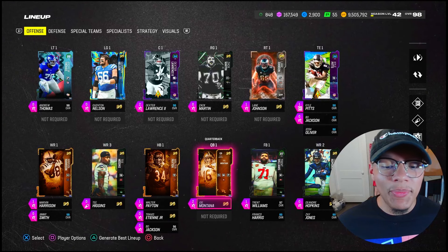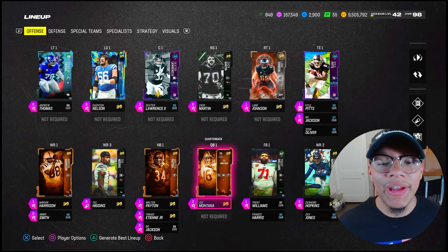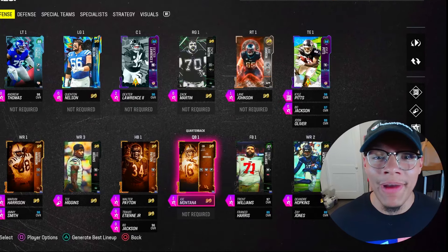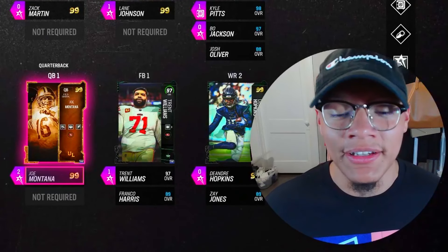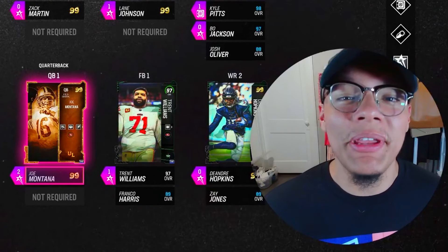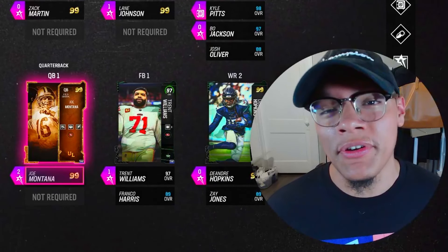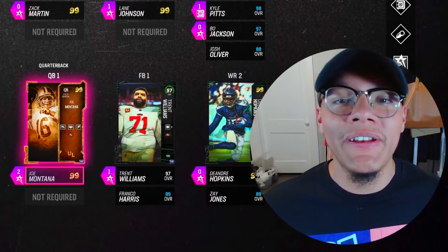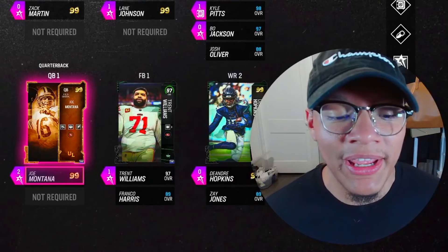Sometimes stuff like that's gonna happen. You guys saw Joe Montana miss a lot of passes — DOTS, don't use it. It is absolutely fake. Some of them I didn't even use skill-based passing, so there was no reason for him to be missing those throws. I did not enjoy the card. Do not recommend him — go out and use Tom Brady or Trevor Lawrence instead.